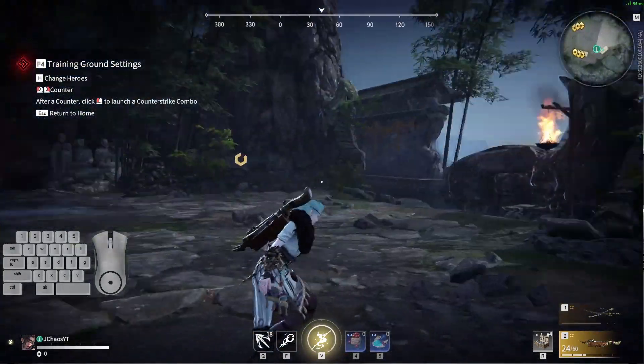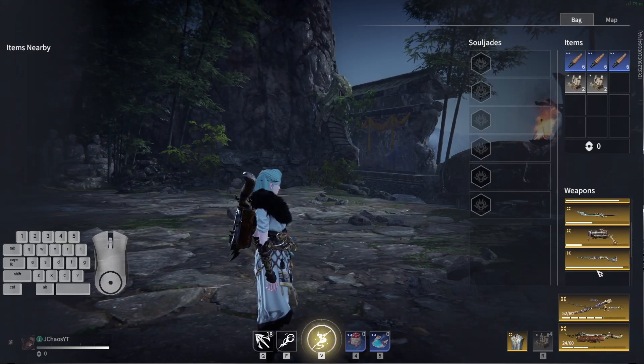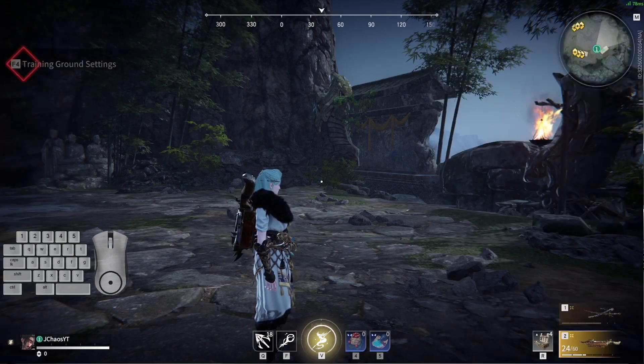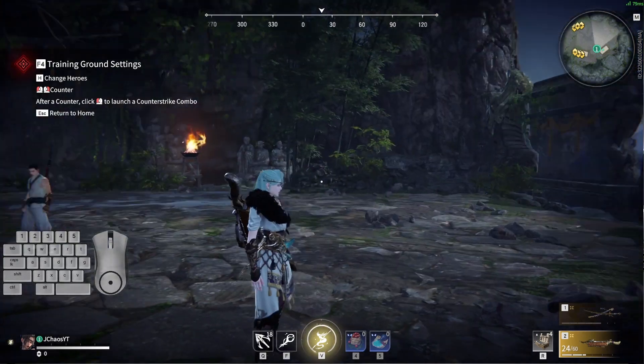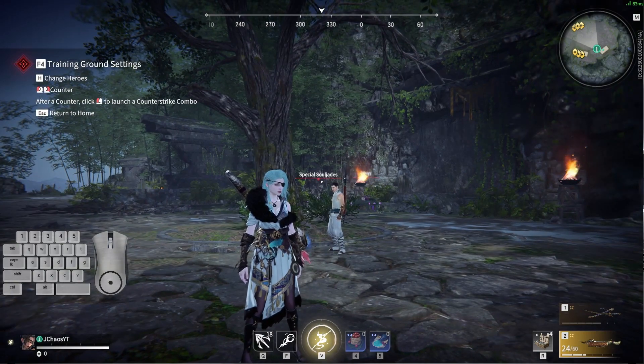To sum up the meta right now: definitely dagger, longsword, and greatsword. If you're not playing those weapons, you're putting yourself in a bad position — those are the best weapons in the game right now. Ranged-wise you want to be using the musket, the cannon, or the pistol. Those are the best range weapons in the game right now. If you're not using those you're putting yourself at a disadvantage. That's all I have for this video — I hope you enjoy it, use it, and abuse everything that was in this video.